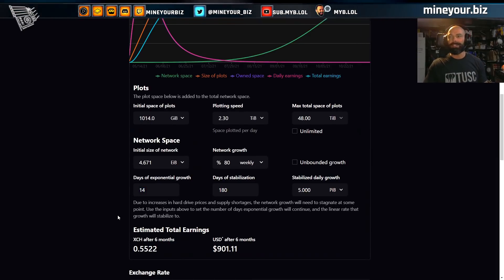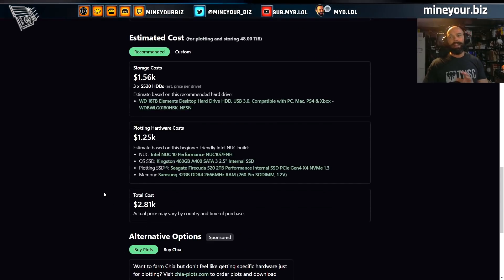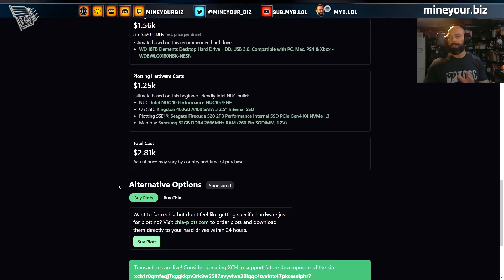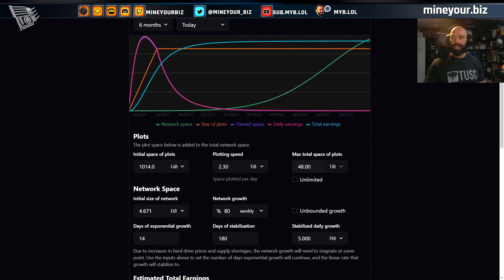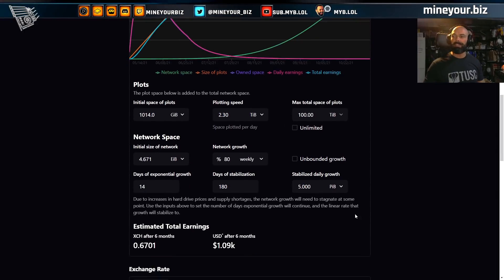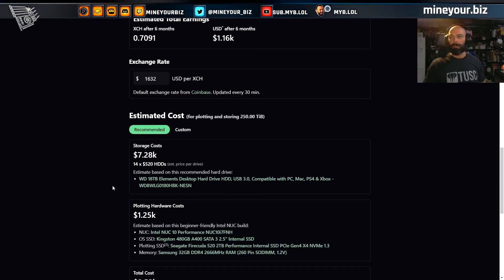Let's put in 80 percent and make that only two more weeks. At the current rate of exponential growth you are still under a thousand dollars for the 48-terabyte build. Looking at the buyer's guide: almost 1.5K for hard drives alone, another 1.25K for the system, almost 3K for your full build-out — which is not great compared to the profits. Even if you double that to 100 terabytes, you're not much better off because you're racing against exponential network growth.